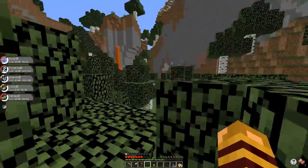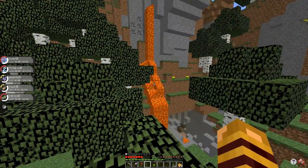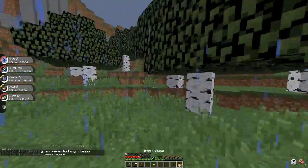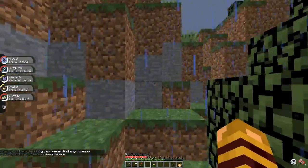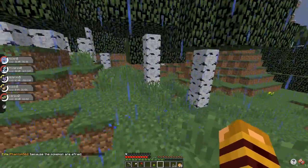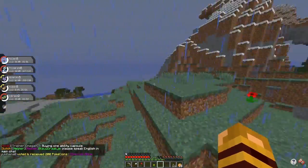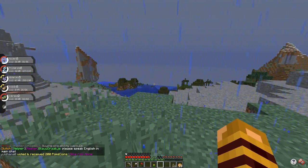All my Pokemon are guys except for my Vibrava, which I like — Girl Flygon sounds cool. Vibrava evolves at 45, and Noibat's at 48. I got some levels I need to get. I checked what they updated in 2.4 — it was just remodels. Remodels for Ponyta and Rapidash, which is awesome. Rapidash has needed a remodel forever because it looked awful. And then also Paras and Parasect.